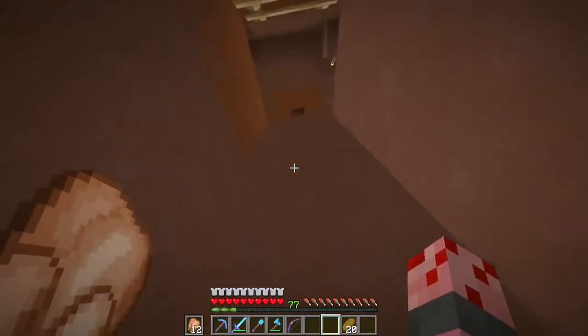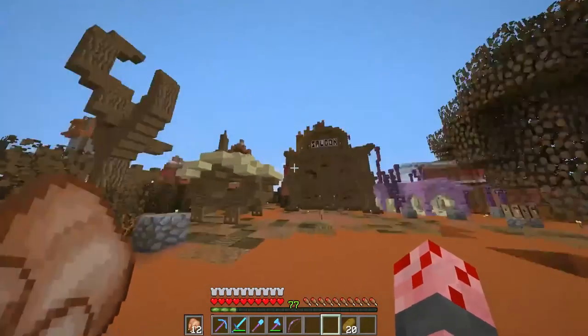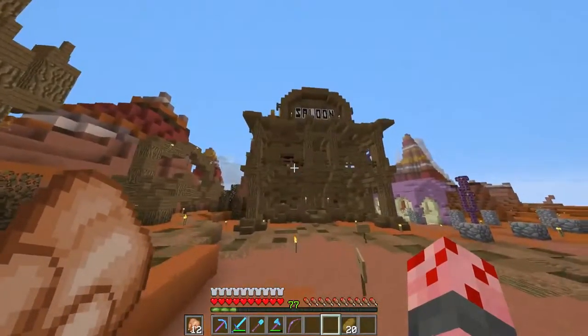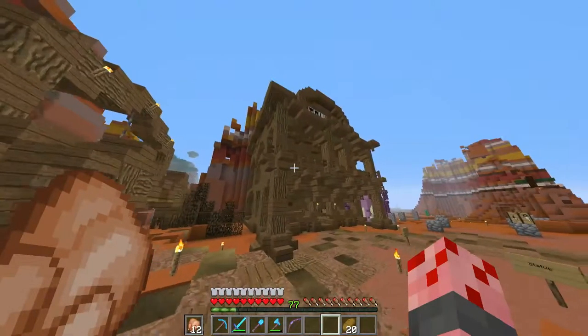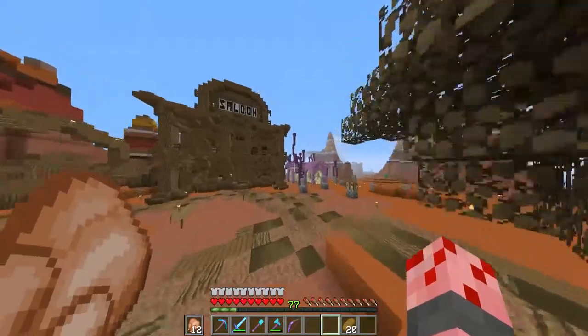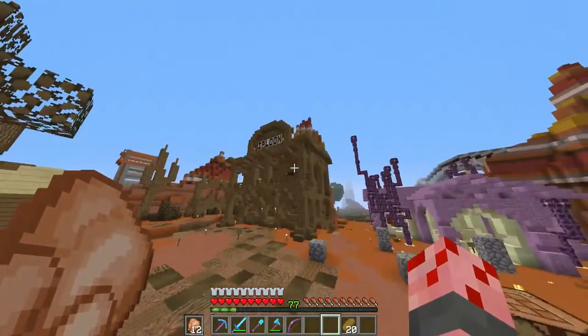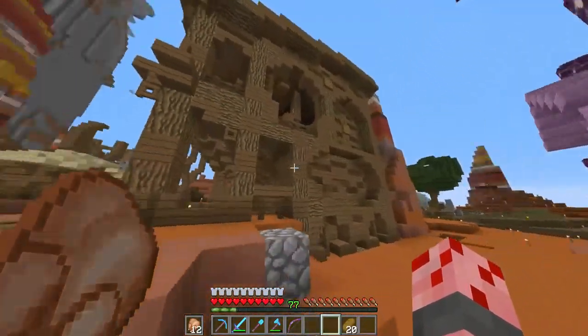And now, speaking of mending books, what we are going to accomplish — and whoa, look at this build. Duo has been going ham on his saloon. I don't even know what saloon means. Is that, like, a word? Is that a real word? I'm going to have to look that up. I don't even know. But this looks amazing.